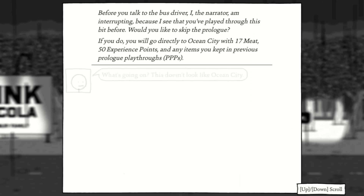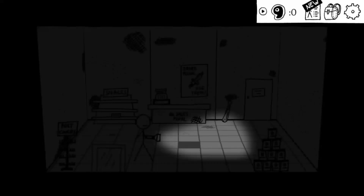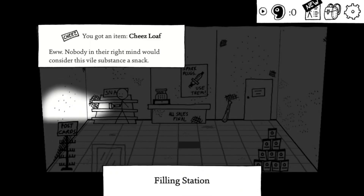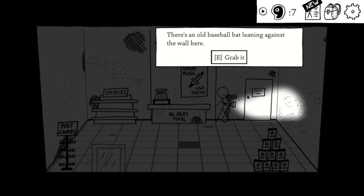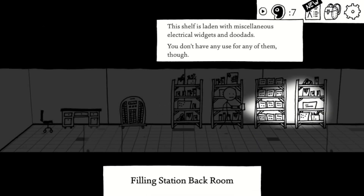Once you get into the prologue area, just grab the gas can and then move on to the gas station. Once you're inside, make sure to grab the cheese loaf and say that you are an employee. You have to say you're an employee in order to get enough experience points to level up every single basic stat.